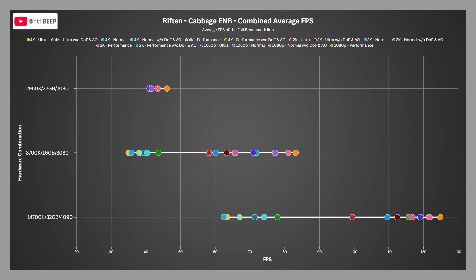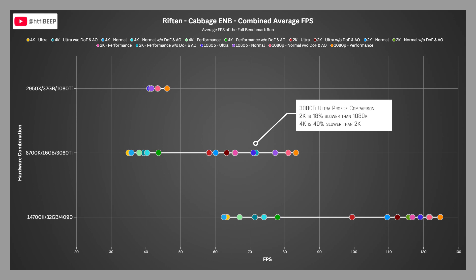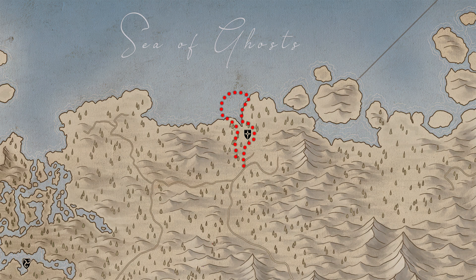Comparing just the ultra profile FPS on the 3080 Ti, 2K is 18% slower than 1080p and 4K is 40% slower than 2K. On the 4090, 2K is 17% slower than 1080p and 4K is 36% slower than 2K. In the Riften benchmark, the 4K ultra profile uses the largest amount of page file resources, ranging from 18.09 GB to 19.56 GB. At the bottom of the chart, the 2K performance profiles sit just below 14 GB on the low end, up to 15.2 GB on the high end.